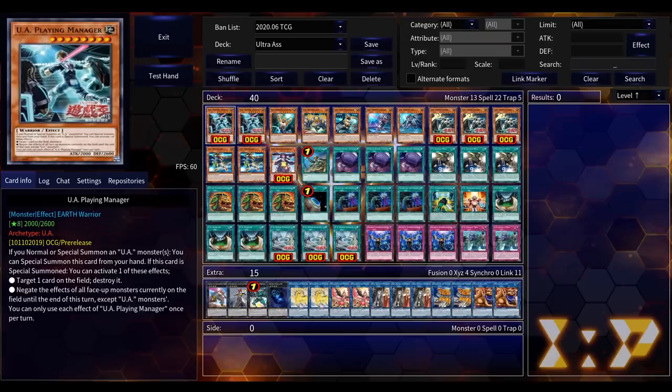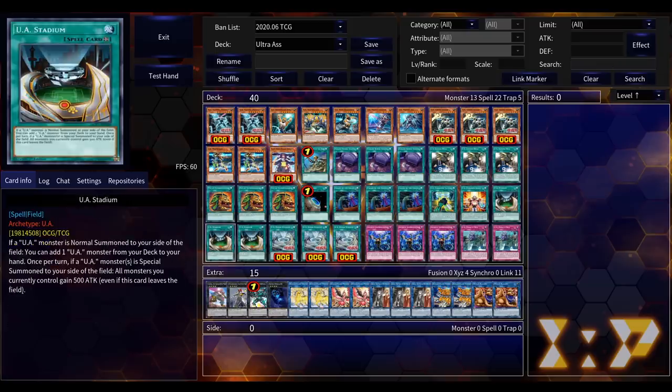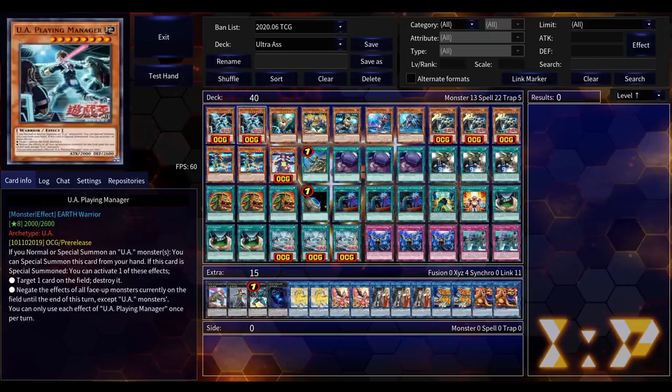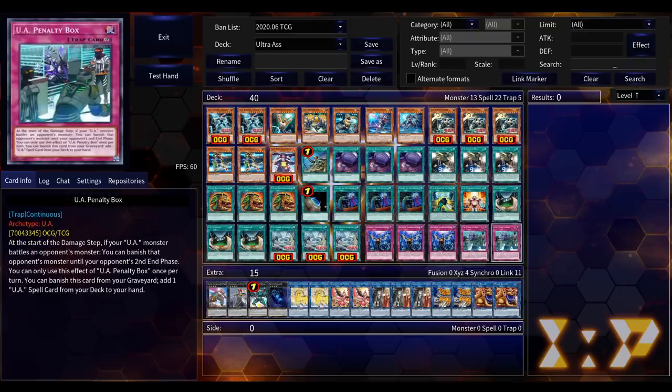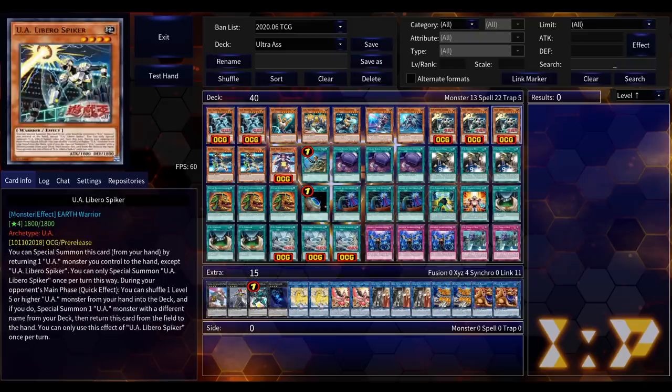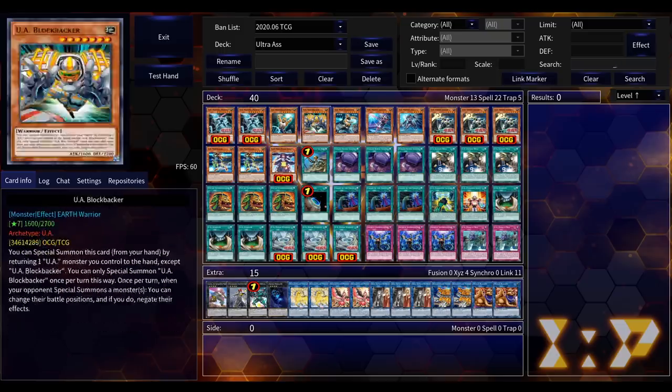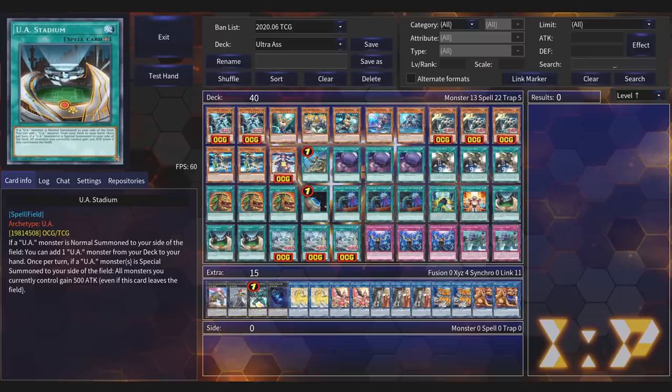I've probably set that card and popped it with UA Playing Manager's first effect more than I'd like to admit, just to search the field spell. You might want to play three of these — it's just that you want kind of three of these and three of those, and because you have so many different monsters you start running out of space. Feel free to play with these ratios, but I do believe this is a good place to start.